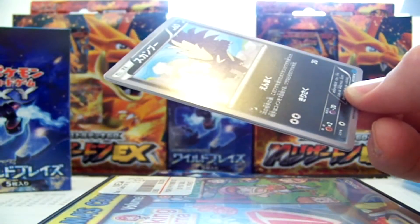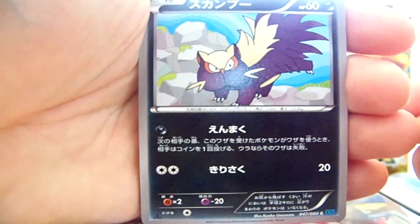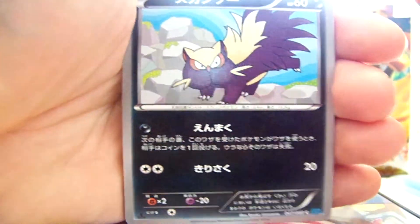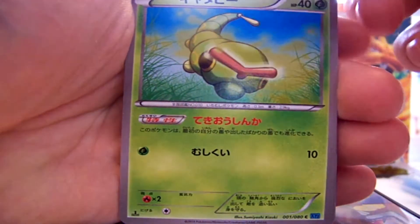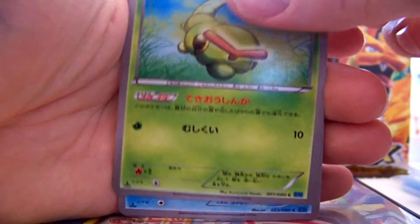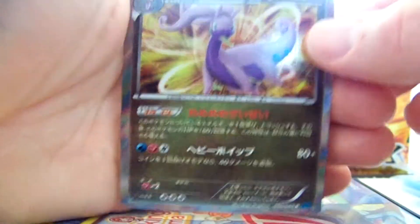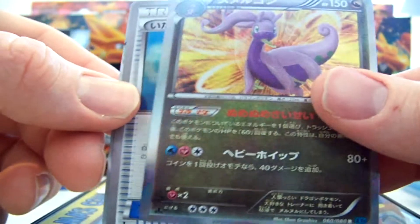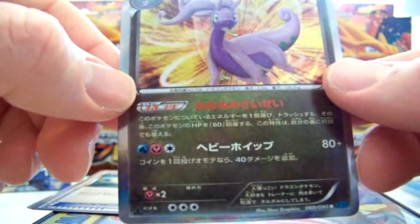A Full Art Charizard would look nice in my collection. We have a Stunky that wants to glare hardcore, Caterpie, a Buizel, I think this is a Goodra — something like that — Hala, and a Spear Teleport thing. Pretty sweet though, I don't have this one yet either.